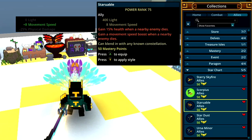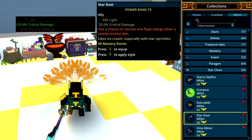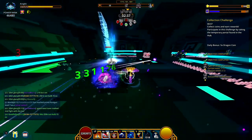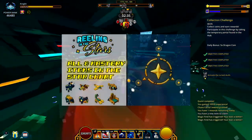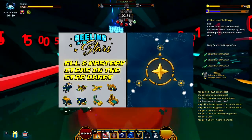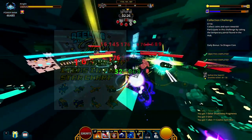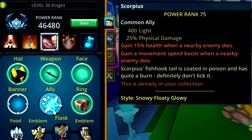Stary Skyfire, Scorpius, Starrabble, Stardust, and Ursa Minor are going to come from the star chart. By the time you are seeing this, there's going to be a video showcasing all of the mastery items inside the star chart and where to get every single item, which includes all of these allies — I'll leave that in the description down below. All of these allies will grant 400 light each.